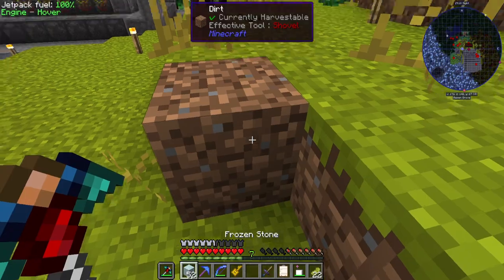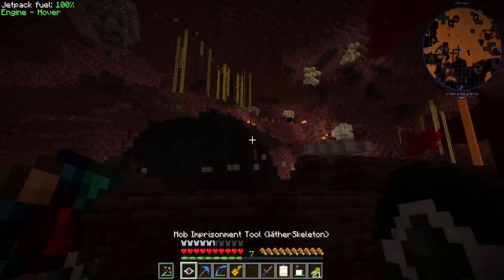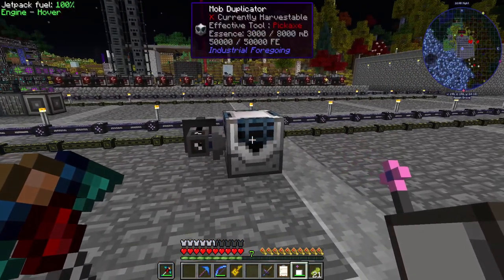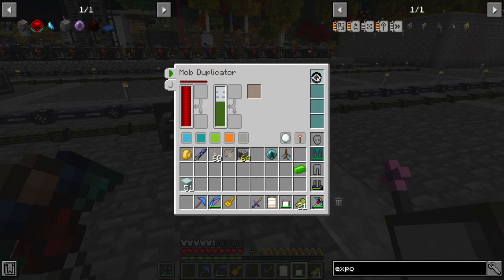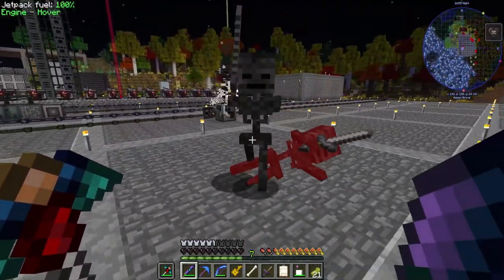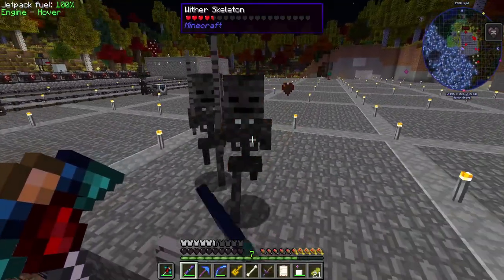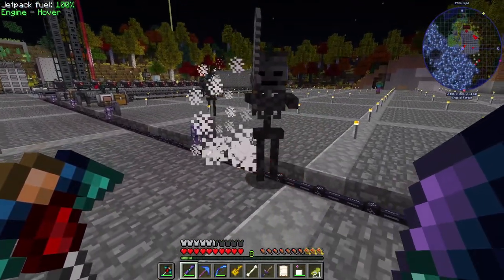If we hold our looting item in the other hand we should also get Looting III on it as well. Let me go find a wither skeleton - I should mark this guy somehow, he lives underneath the frozen stone. With the mob duplicator and a fluid export bus with one acceleration card for essence, we can spawn wither skeletons. If I kill them with this... wow, this does much less damage than I expected. This is going to be obnoxious.